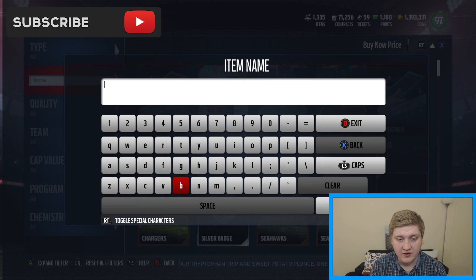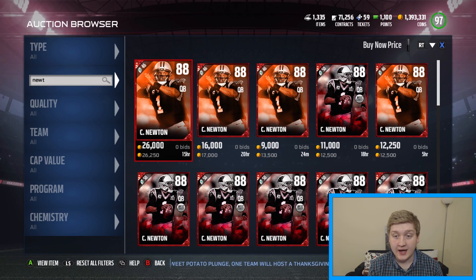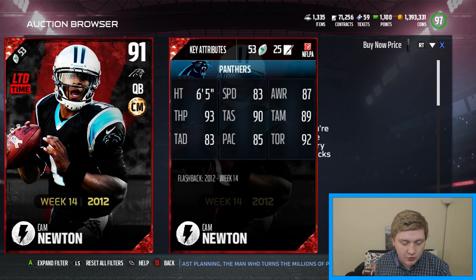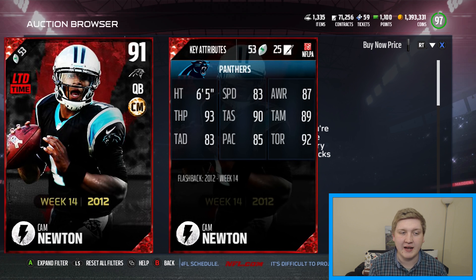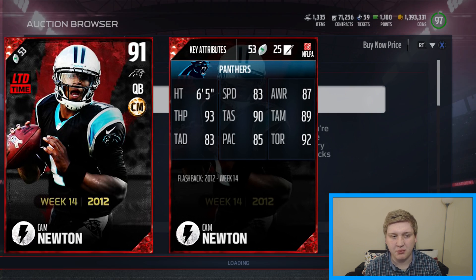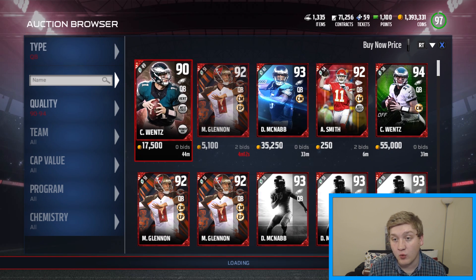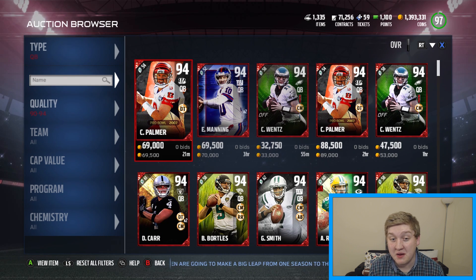I forgot there was one other thing that I wanted to do - I wanted to look at the old Cam Newton card and just see what his stats could look like. So the best overall Cam Newton is a 91 overall. I'll probably put some stats on the screen for you guys. Speed 83, throw power at 93, throw accuracy short 90, medium 83, deep 92, throw on the run. So a solid mobile quarterback. I think he's going to look a lot like maybe a Steve McNair - that's how he's probably going to play. I'm going to look for quarterbacks that went from a 91 to a 99. I'm not sure how many 99 quarterbacks we have that were a 90 or 91 at a certain time.